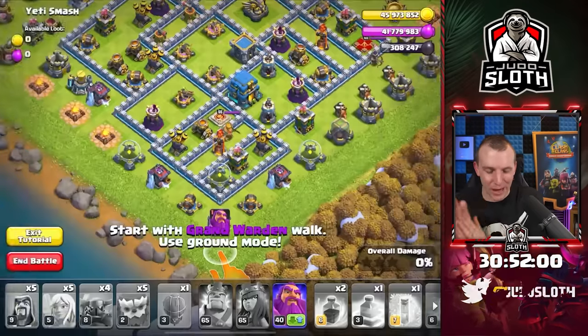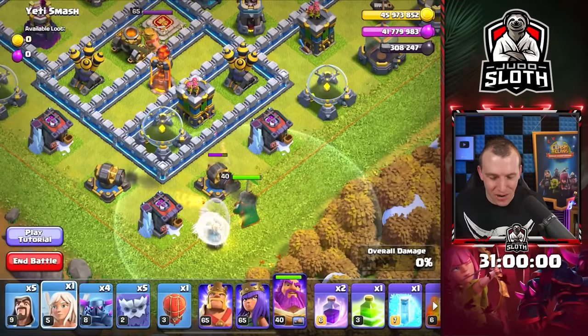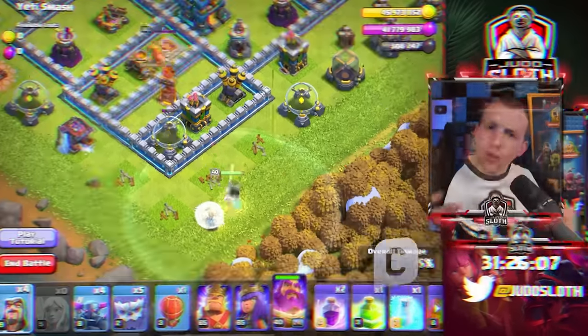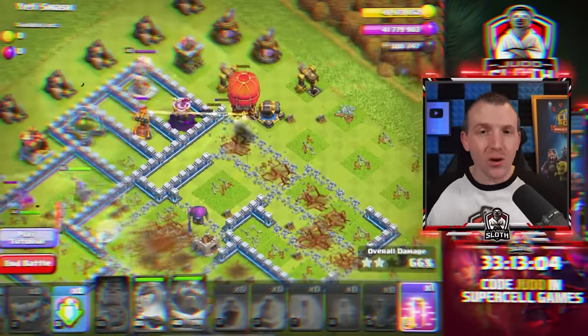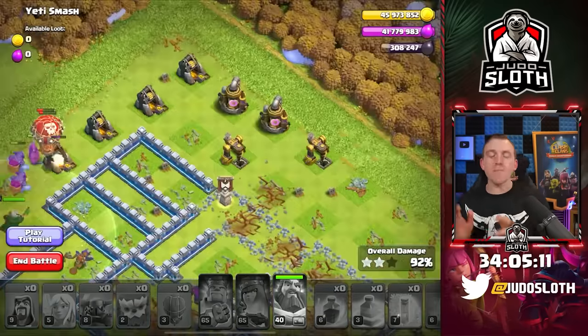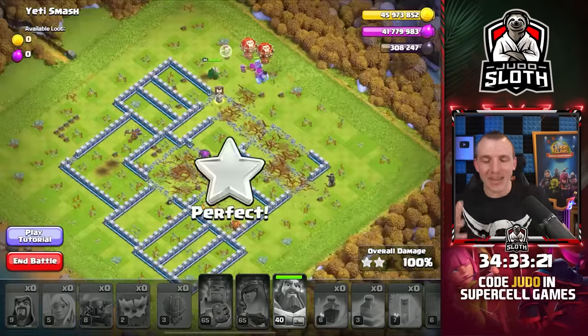The Yeti Smash. Start with your Grand Warden walk on ground mode - we definitely needed that advice. Could we get a wizard on that cannon? We have four pekka and five yetis, not a lot of wiggle room. Maybe we can save some wizards for the outside, but the base is quite strong and we don't want to fail, so I think we have to push everything in. We were 21 minutes ahead of the other video. The balloons moved all the way across, meaning they have to go all the way back - that has been our main downfall. Will you just take down those buildings faster? Thank you. Last map.